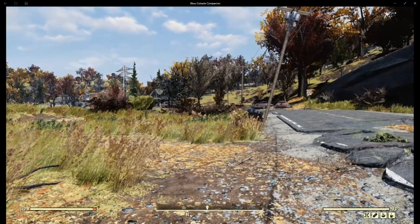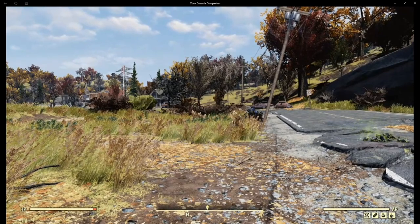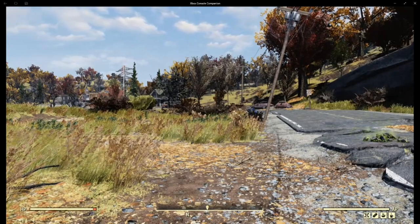Hi, this is Lucy and welcome to another Fallout 76 Building 101 episode. I'm going to start this week with showing you how to build a specific type of camp, and the camp I'm doing today is my tiny house.